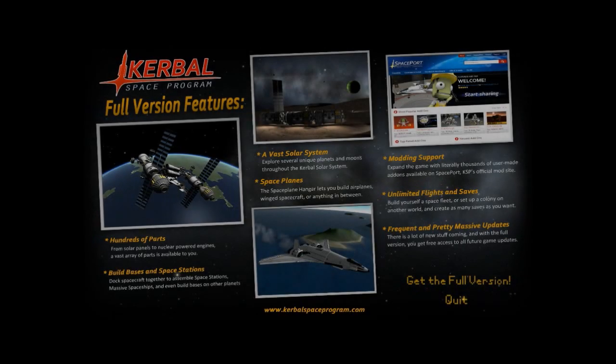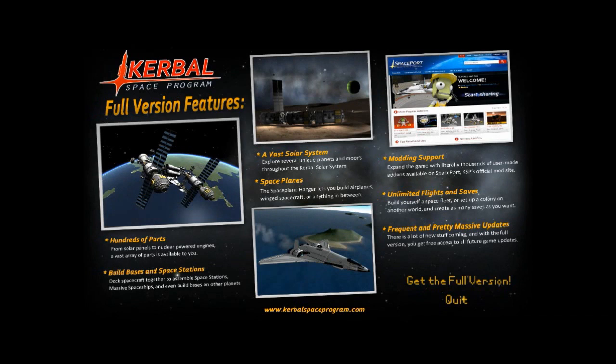Check this out — when you try to exit the game in the demo, it shows these frickin' awesome images. Look! These are like from the screenshot contest — I recognize this one. I recognize this one — the Avast Solar System one. The others I don't actually recognize. Maybe the one on the left is Nathan's. But anyhow — get the full version or quit the game.